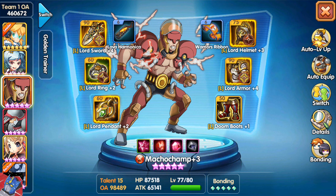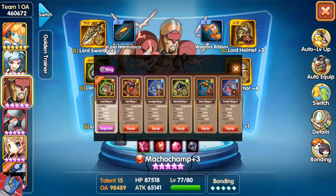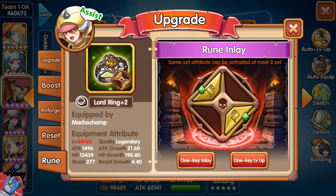As you can see on my Macho Champ, I have two full sets of the thunder sets to get as much critical damage bonus as possible. I did start putting a third one on the Lord Ring. However, that was before I realized it actually doesn't give me a bonus for a third set. I do thank Nayanu for giving me this information and explaining it well — that only two sets of four work, not three. It is two sets of four that is the max bonus you can get for the set bonuses.